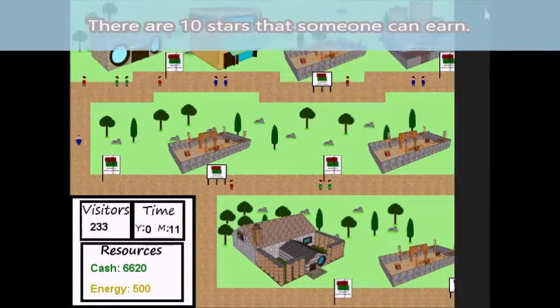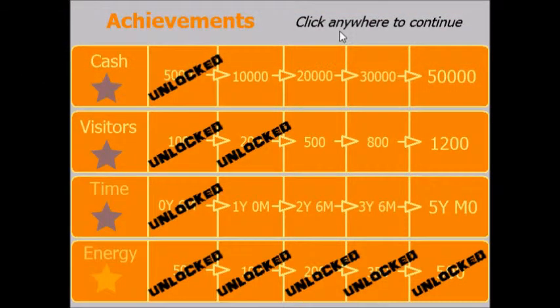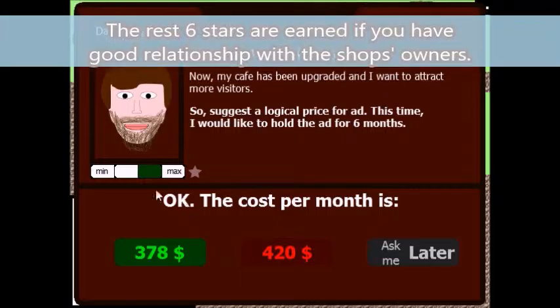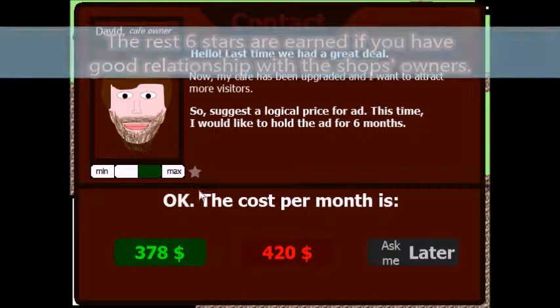There are 10 stars that someone can earn. Four of them are earned when you unlock achievements. The rest — 6 stars — are earned if you have a good relationship with the Shopping Center.